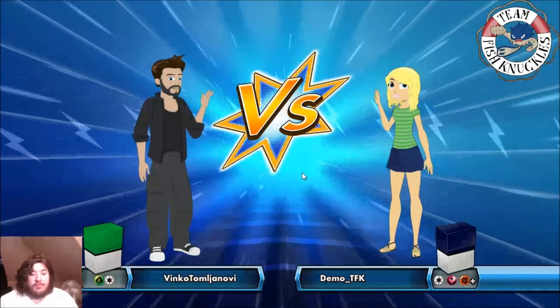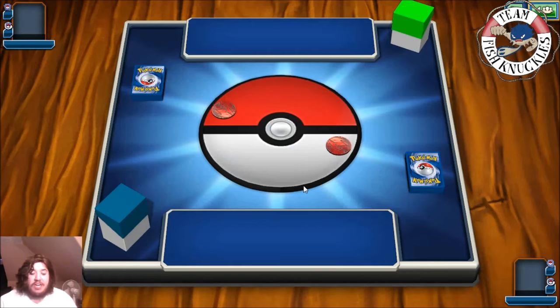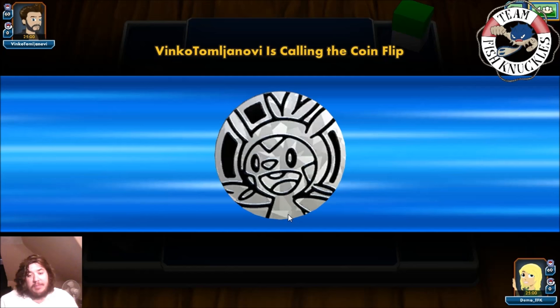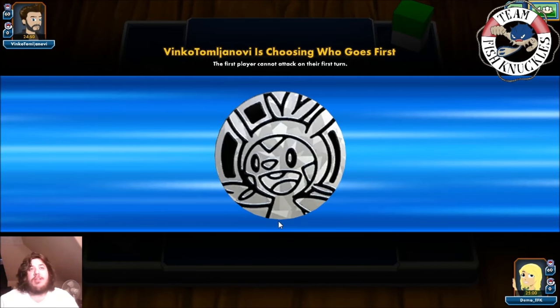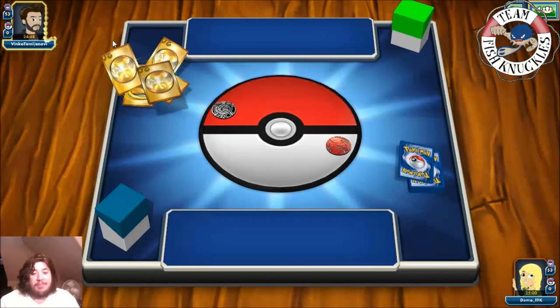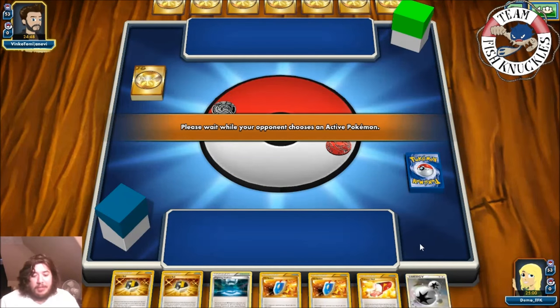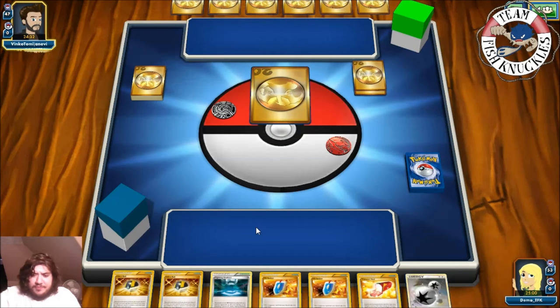All right, first game against Vinko — playing a Grass and Colors deck. This could be a Vespiquen/Vileplume deck and if that is, we're in trouble. They're going first. This might be Vespiquen/Vileplume — I'll cry just a little bit. Looks like we got a mulligan. If the opponent has Vileplume we probably scoop and go home because that's really bad. Hopefully we don't have a hand like this again.